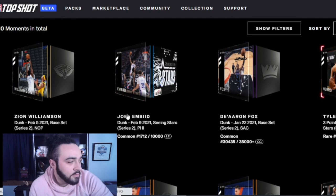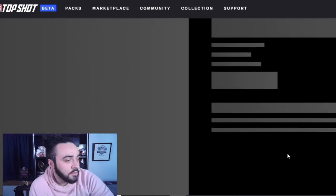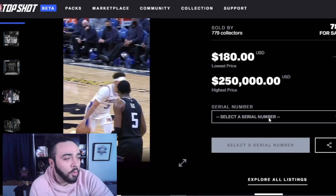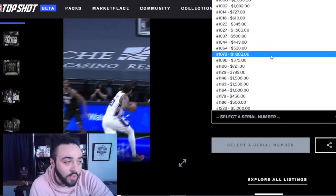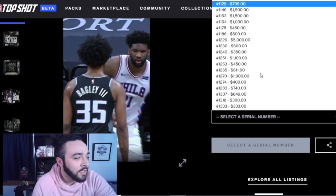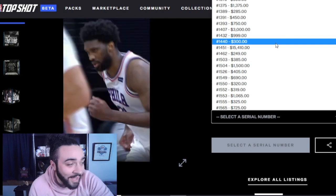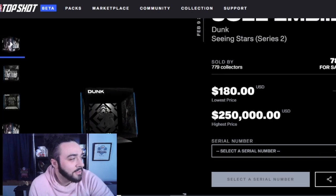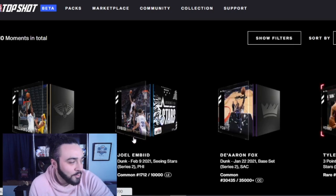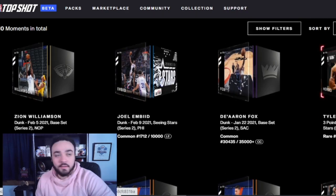Let's go to Joel Embiid - this one actually has a pretty decent serial number, 1,700. Lowest is $180, and in the 1,000 range I'm seeing $1,300, $700, $1,500, $300, $600, $2,000, $15,000. This looks like a winner, boys and girls. Especially if he wins MVP - yeah, maybe if he wins MVP, this could really be worth something.